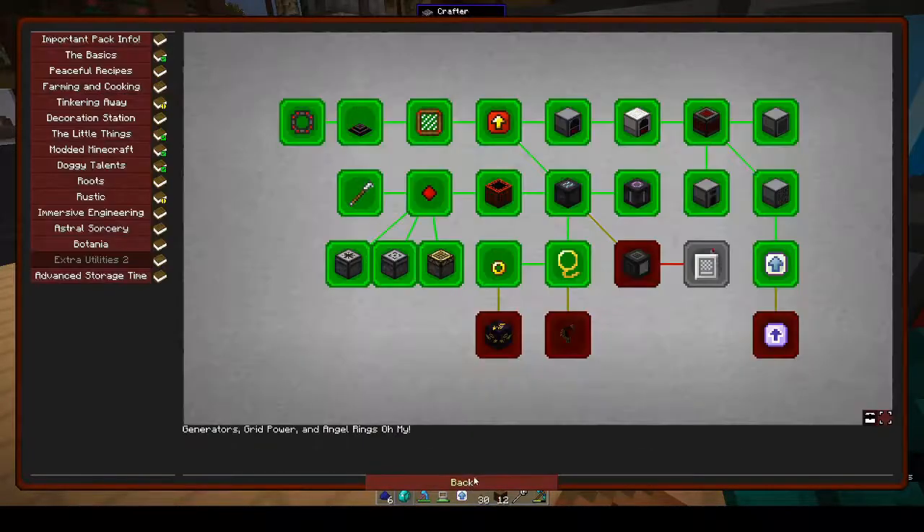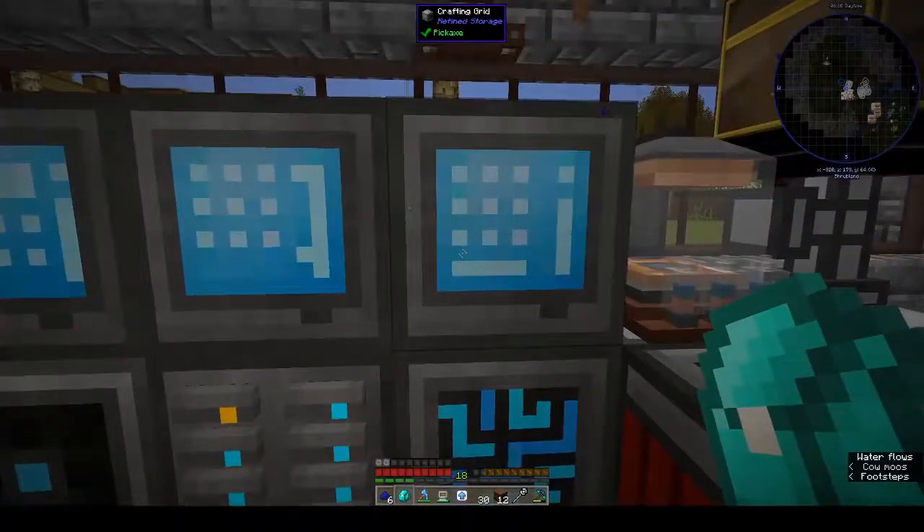This week I want to do the indexer, the angel block - the angel block's pretty cool - the chunk loader (I've never used the chunk loader from Extra Utilities so that should be interesting), and I want to do the ultimate speed upgrade and the wireless indexer. These two things I have already set up so that should be quick.